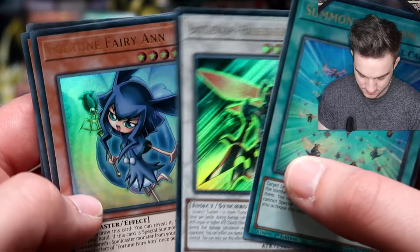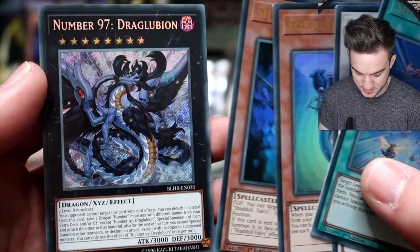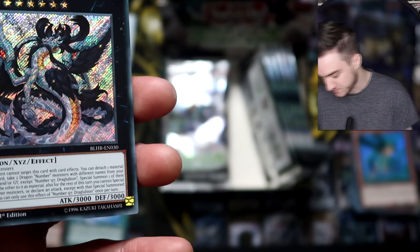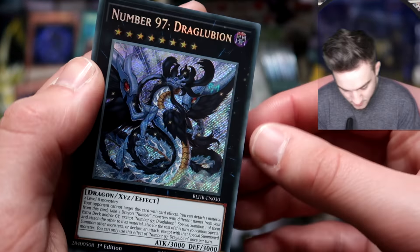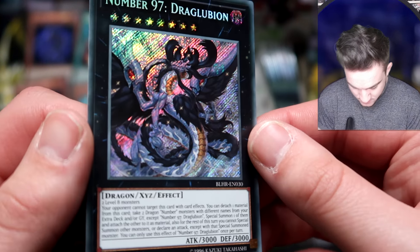It's been a while since I opened a booster box here. Summoning Swarm for the Battle Wasps, and a Synchro Battle Wasp. Fortune Fairy, Shadow Falco, and Number 97 Draglubion — I think that's on the box. That looks very cool.